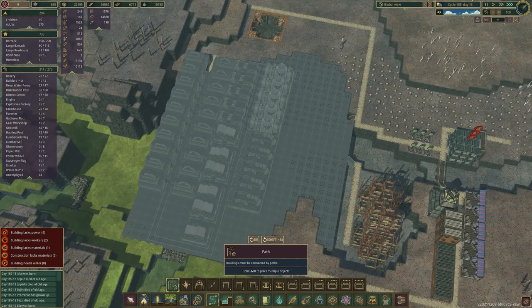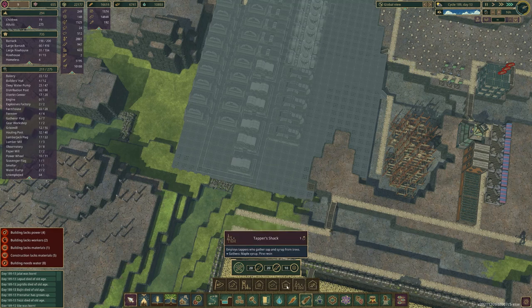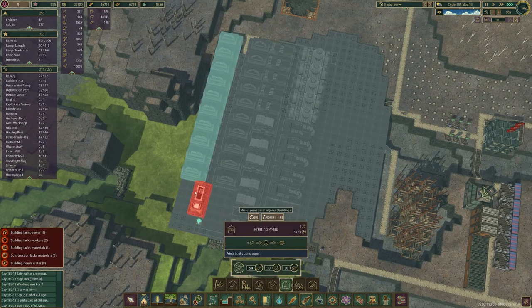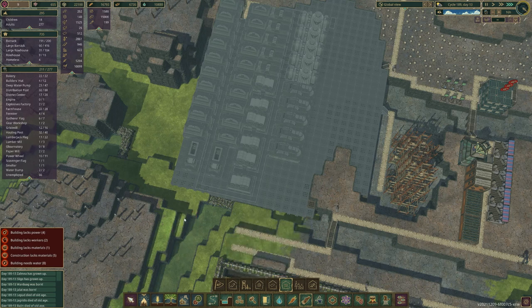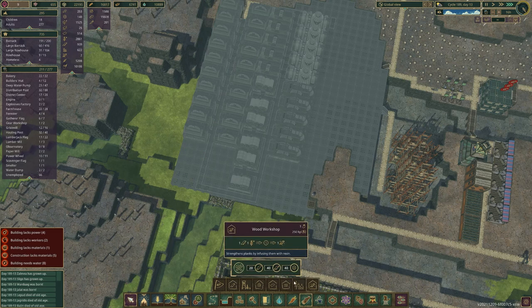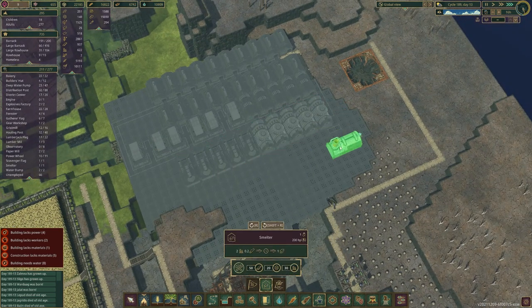Where can I put this printing press? We've got a printing press here. I'm not too worried about making too many of these. I think I will just have two there. I'm not liking that at all. We can focus on that a bit later — let's focus on metal production.